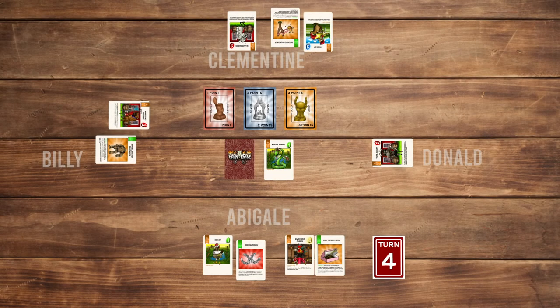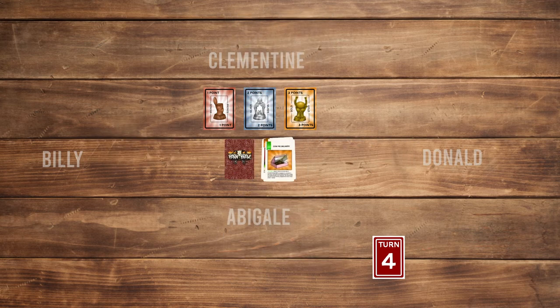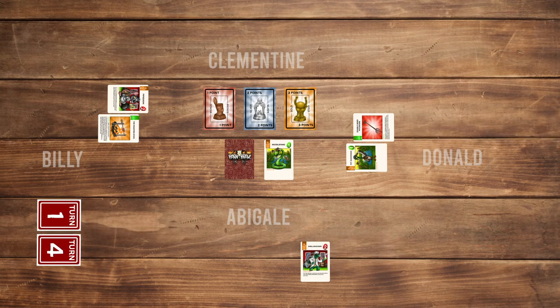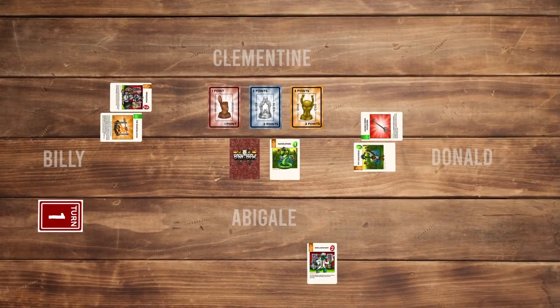When the results are in, it's time to move into the new round. All brawlers along with their items are discarded. Unused brawlers and their items return to their player's barn. Players now draw cards: the first place winner Billy draws 0 cards, second place Clementine draws 1 card, Abigail in third draws 2 cards, and all other players draw 3 cards. Since Billy won the round, he gets the turn deck and the new round starts with him.